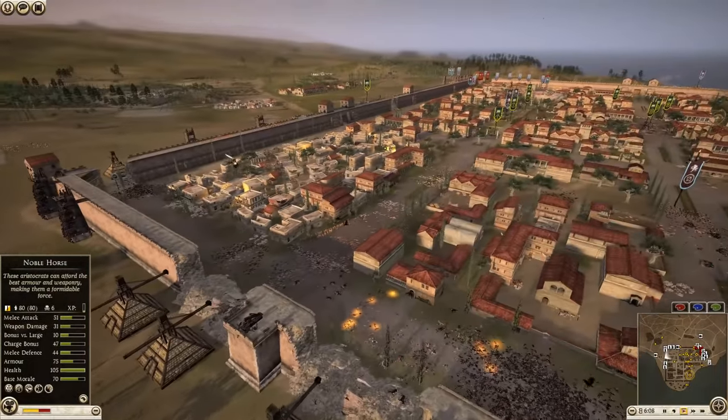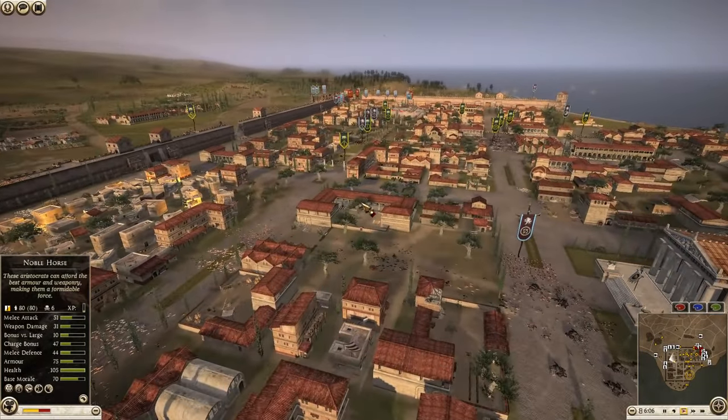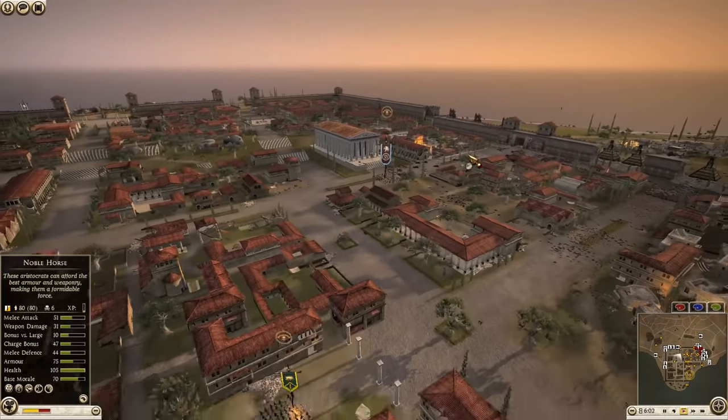They just annihilated the attackers over here — now they're going to be able to shift all of their forces over to this side.